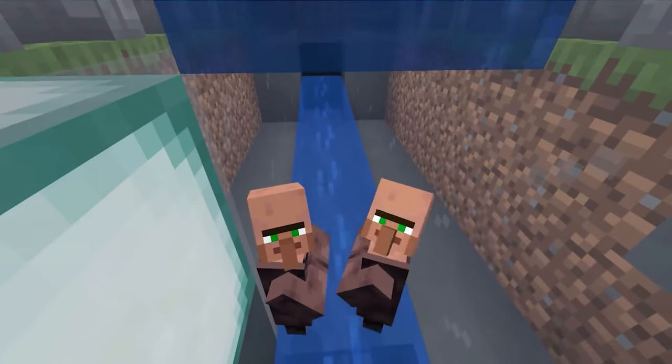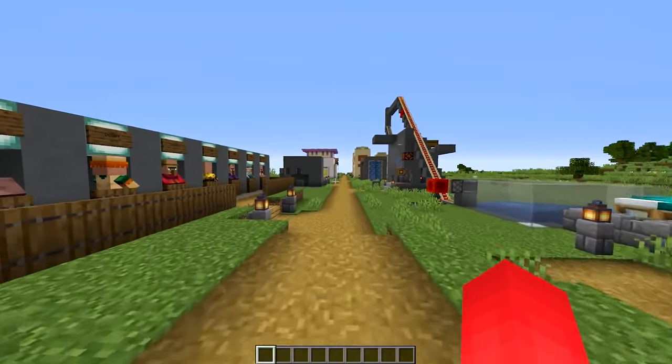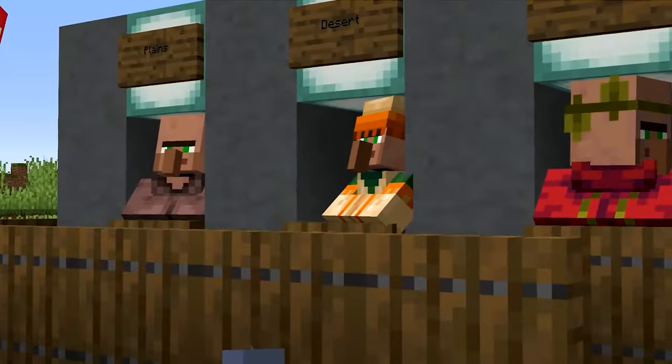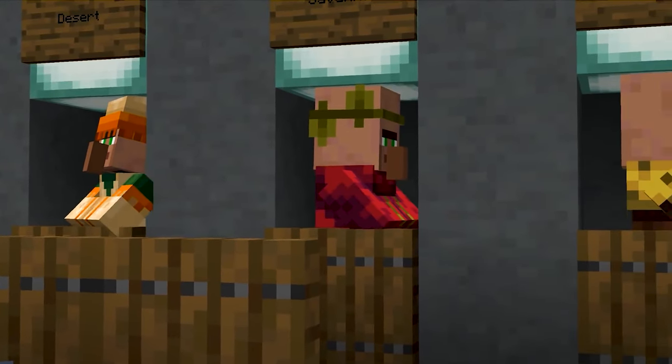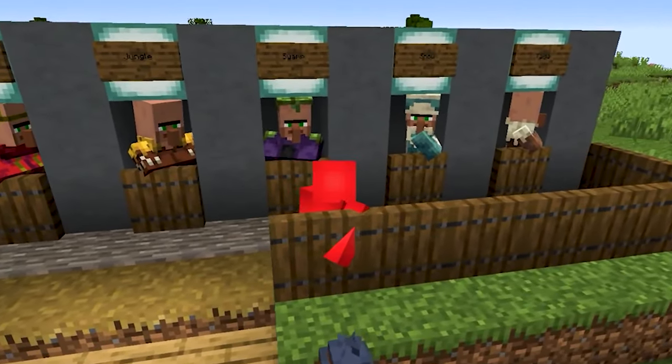With all that influx of new villagers, you're gonna see a lot of the same faces walking around. So if you wanna diversify a bit, how about trying to find a villager of every single biome variant? There's more variation here than I think a lot of us even notice, and it gives you quite the bit of a scavenger hunt trying to track them all down.